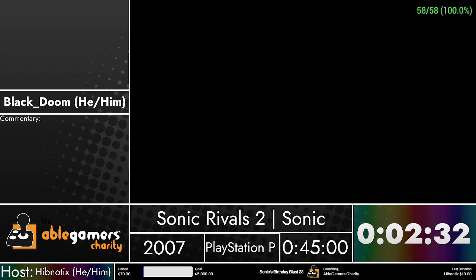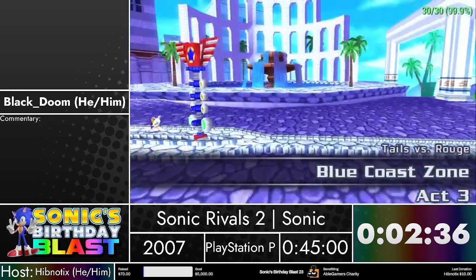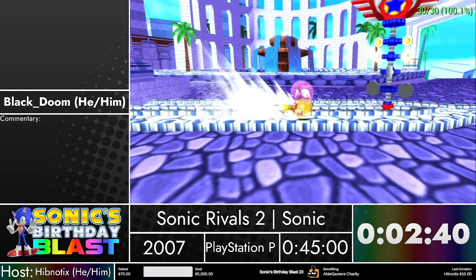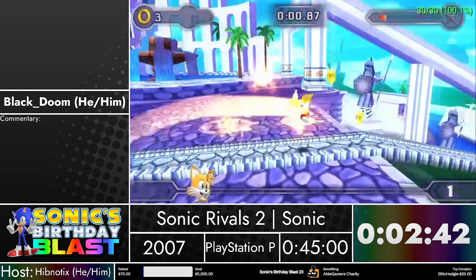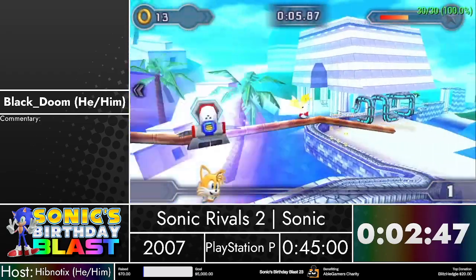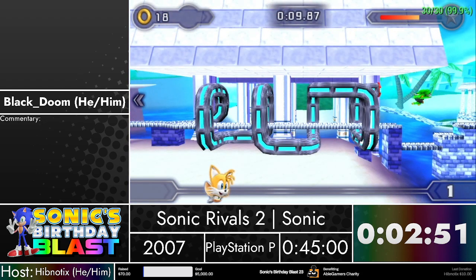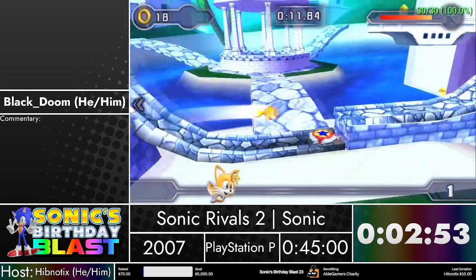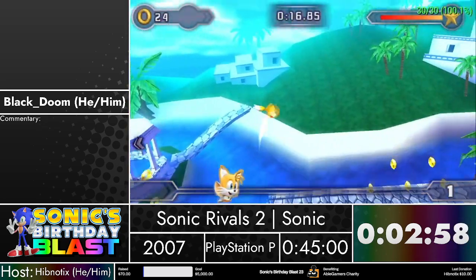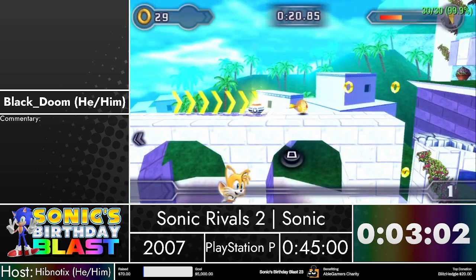For Act 3, we're actually going to be switching to Tails. If you notice on the character select screen, all eight characters are grouped into four pairs: Sonic and Tails, Shadow and Metal Sonic, Crusion and Knuckles, Silver and Despio. So for Act 3, we switch to the other character of the pair - in this case Tails. Tails has his own signature move, which is flight. Makes perfect sense.